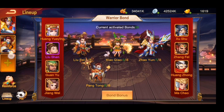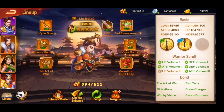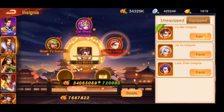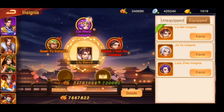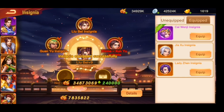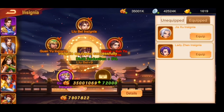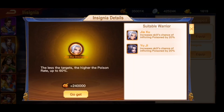I will focus on Zhao Yun first and do some changes later. For the little break, just give him the stamina — he doesn't need this. And then this damage reduction item — just give it to him. I got it from a chest.